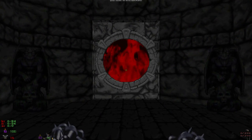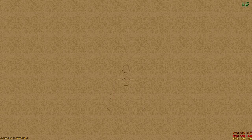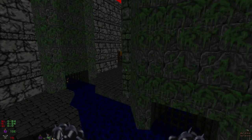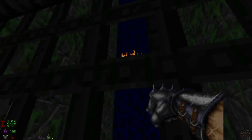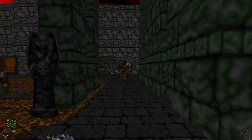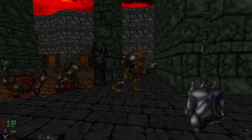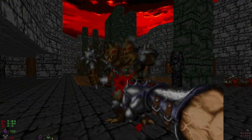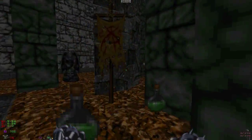Into the first hub proper. Greetings, mortal — are you ready to die? That's Korax himself. You get a greeting message at the beginning of every episode. So this is Seven Portals — I use the words hub and episode interchangeably. Some hubs you don't actually start in the hub level itself, you have to progress to get there, but here we've just started in the hub level. Seven Portals, as you can guess, means there are seven different areas we can visit.